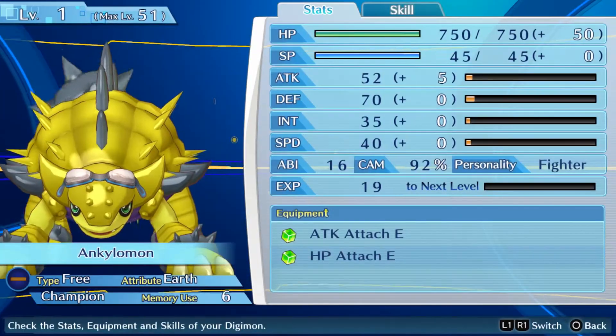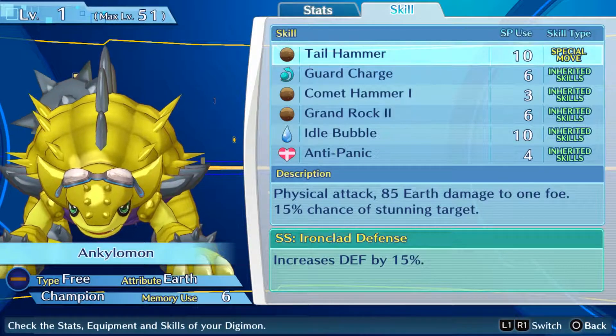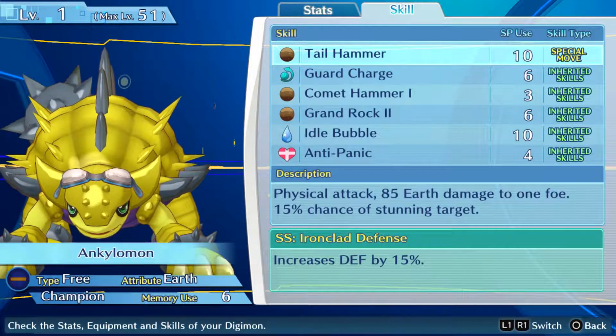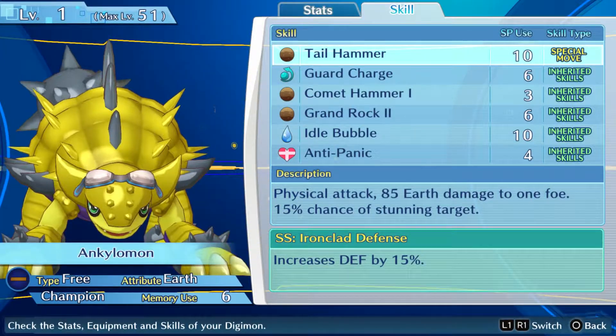We got some changes done to the team. First off, we got our friend Ankylomon. I forgot to hit the record button when they were digivolving, so we missed it. I also put little goggles on him. Look how awesome he is. He's so cool.